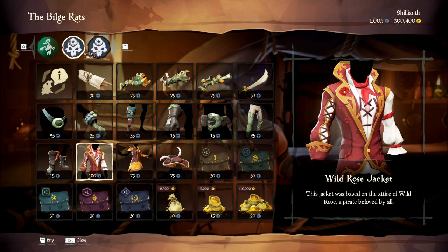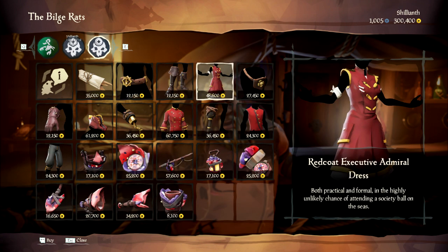For doubloons, Duke has the Fearless Bone Crusher weapon set and Wailing Barnacle clothing, as well as some Wild Rose clothing. For coins you can buy the Red Coat Executive Admiral clothing set and the Deep Ocean Crawler equipment set.